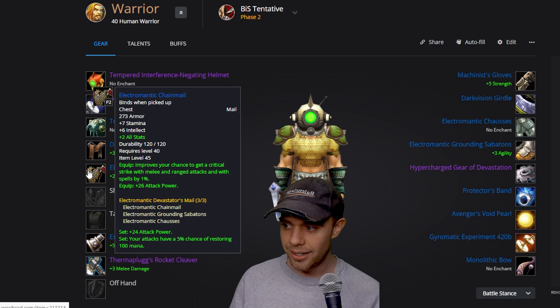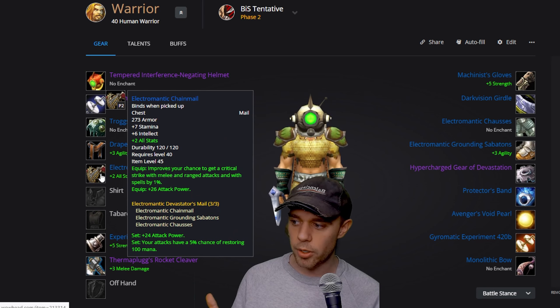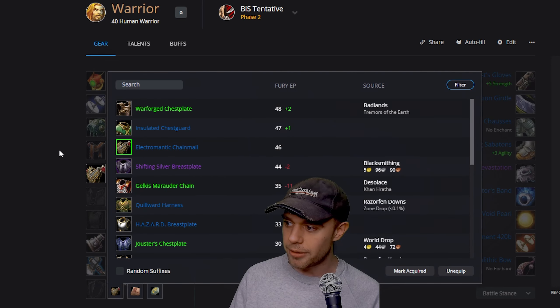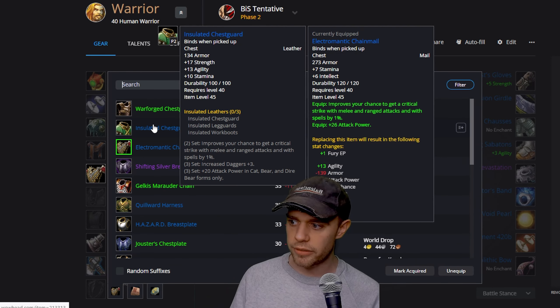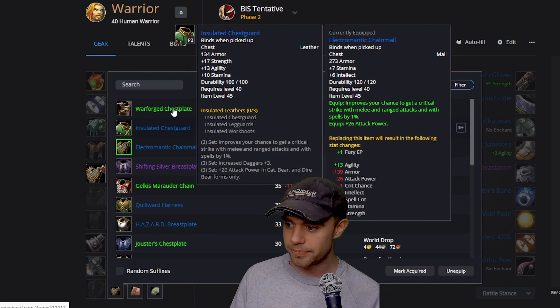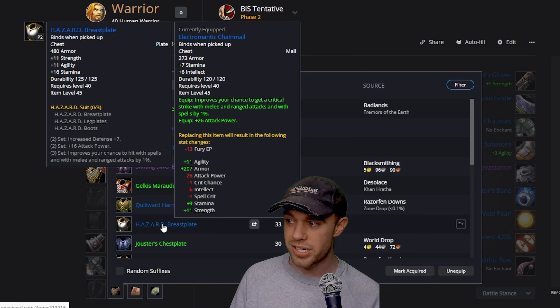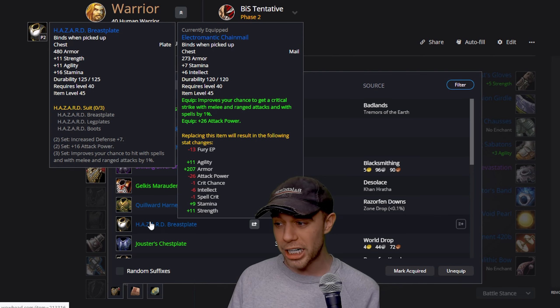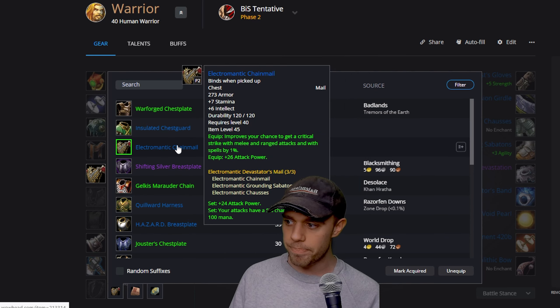On the 2 and 3 set bonus we're getting 24 attack power for the 2-piece, and on the 3-piece our attacks have a 5% chance of restoring mana, which isn't really that great for us warriors. However, we've got 17 strength on here. We miss out on the crit chance if we go for the insulated leather version. The only plate one I'm aware of is the defense-oriented one, although it does give 16 attack power on the 2-set, so the defense one could actually be better.